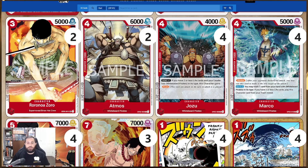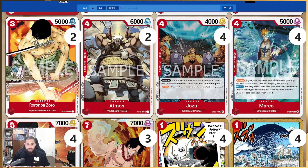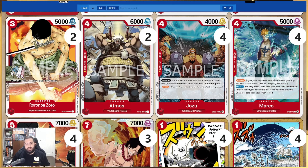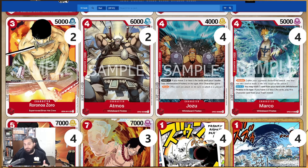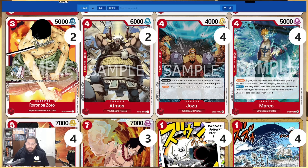We've got Atmos here — four-cost 6000 vanilla, two of, for some real good pressure onto the board. You swing at the leader and they need a combo two unless they're playing Whitebeard, in which case they only need combo one. We've also got Jozu at four — he's a four-cost 4k.